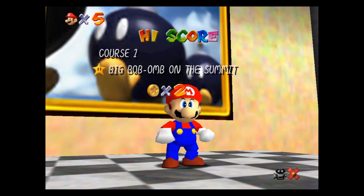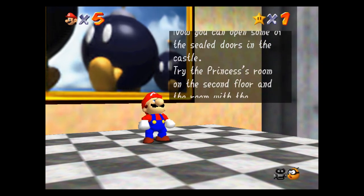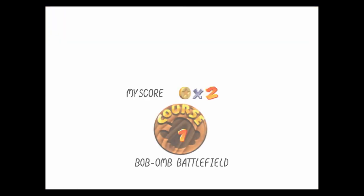That sounds terrible. Oh my gosh, I'm kind of regretting this now. So you've recovered one of the stolen power stars and can open some of the other doors. We are not going to do that just yet - we're going to jump right back into this map and take care of the other power stars.